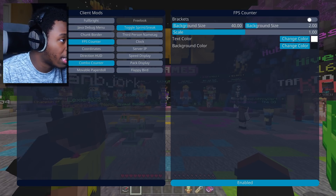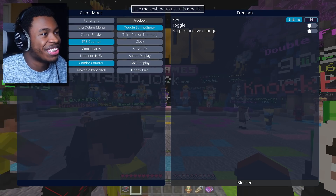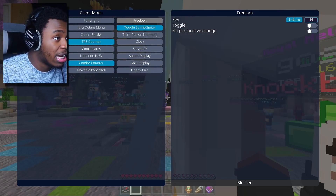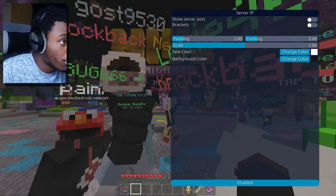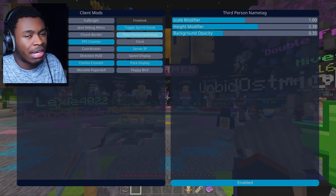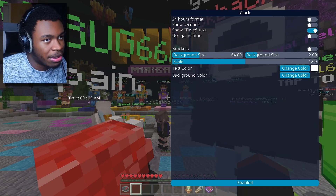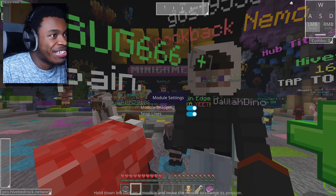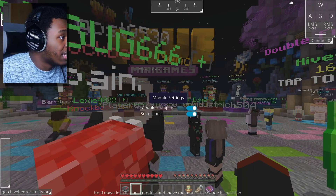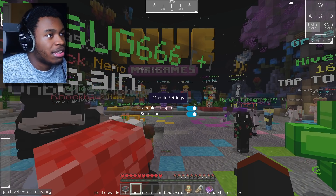Movable paper doll — not bad. Free Look — I like how it shows it's disabled; you can't use this on the Hive. Very good. Third Person Name Tag — we've got to check that out. Server IP, Pack Display, Direction HUD, and Clock — we're going to enable all of those. That's a lot of things. You can see the FPS counter here, the time over here — that time is definitely military time, so let me check if there's a 24-hour format setting.